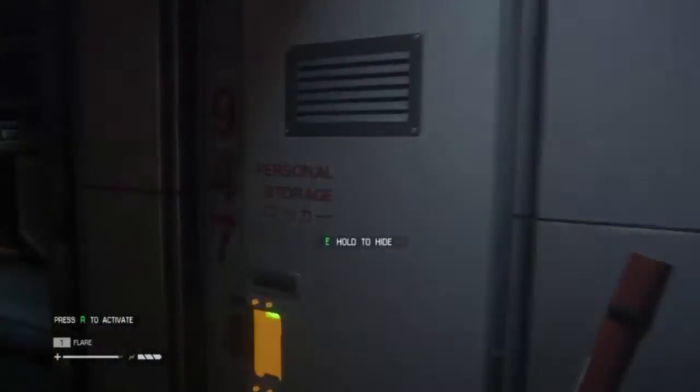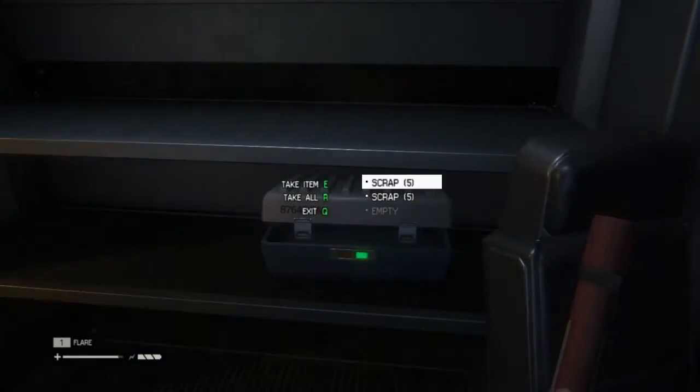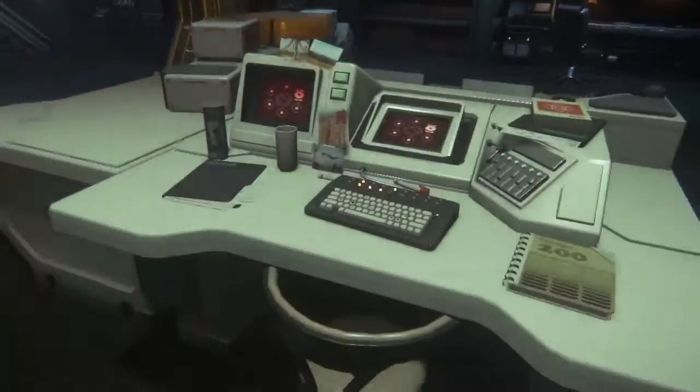We've got some good stuff — I can hide in a thing. It's just people I've got to worry about right now; people are nothing to worry about. Disable security lockdown — this is what we've been looking for.